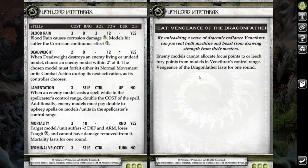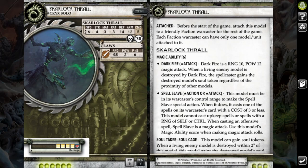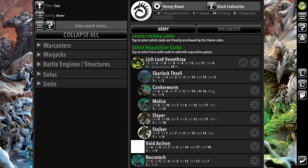Venetrax overall works better against Hordes, but it's still a relatively decent control feat that kind of lets me shut down Warjacks for a turn. With Venetrax today, I brought a Scarlock Thrall. This was mostly for Spell Slave on Mortality, as well as just having another solo. I don't really plan on using it for much else.